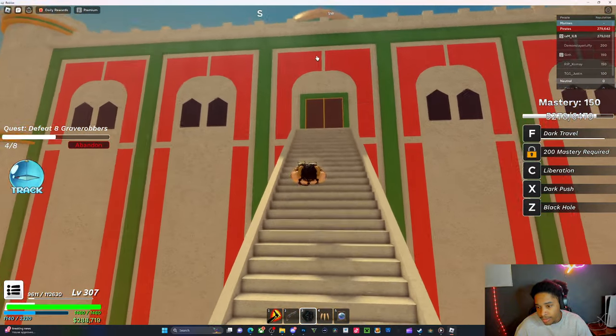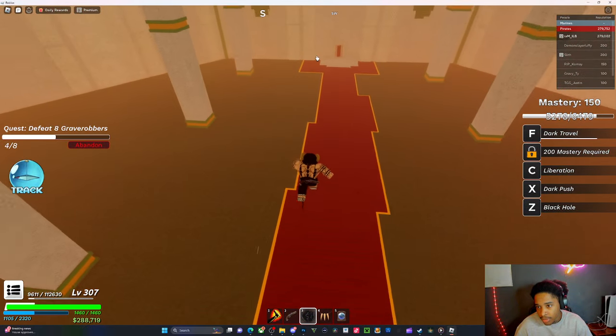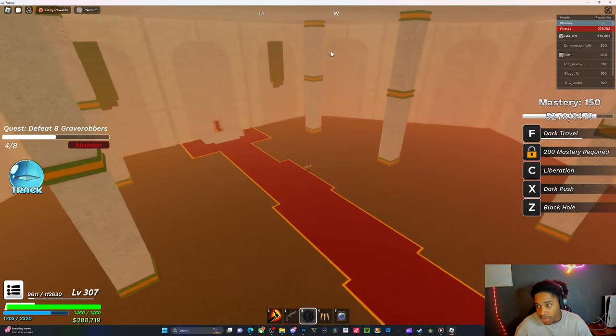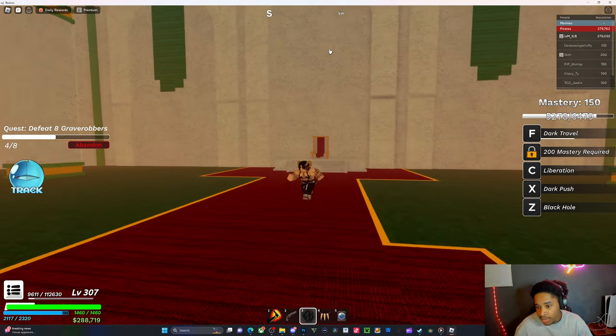I'm using dark right now. The boss will spawn in here - I don't know why he's not here yet but he'll spawn right here.